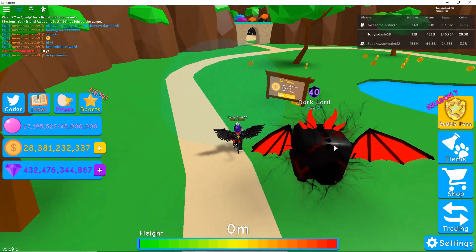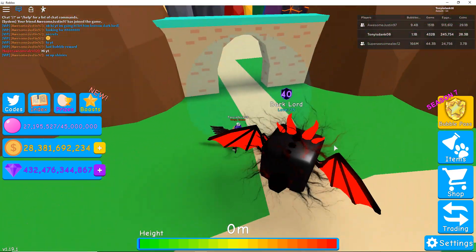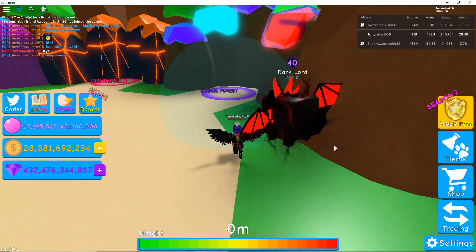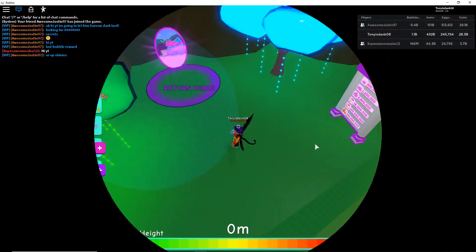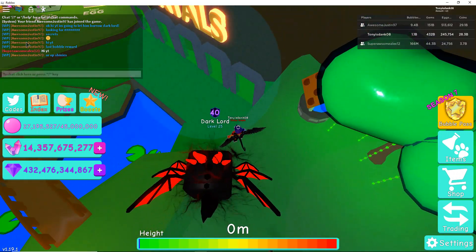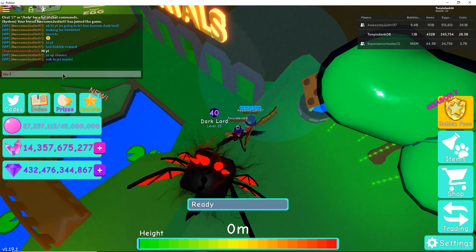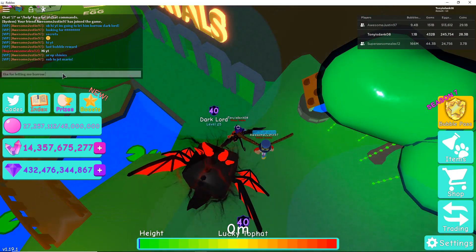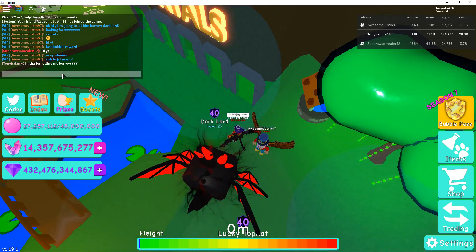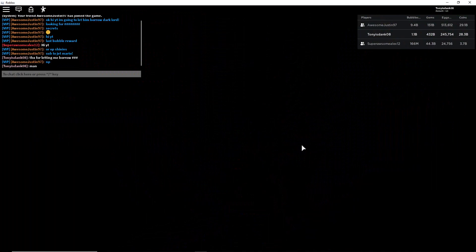Let's go to the Crystal Island and get some chests. Let's go into Mystic Forest. This pet is obviously super OP, and obviously up there he's looking for some things. So let me just say, thanks for letting me borrow it, man.